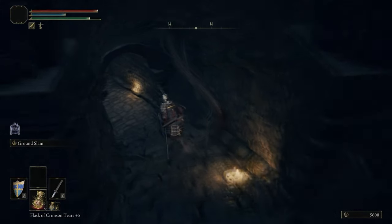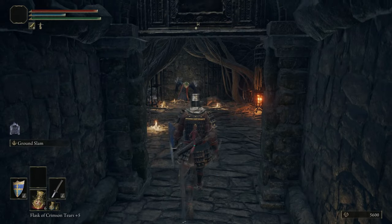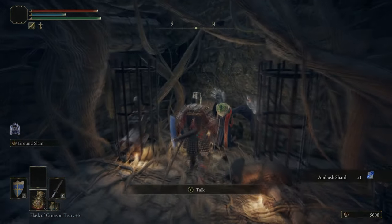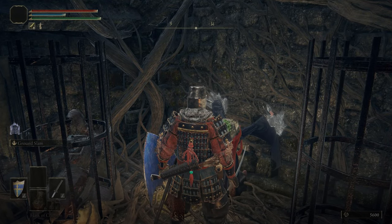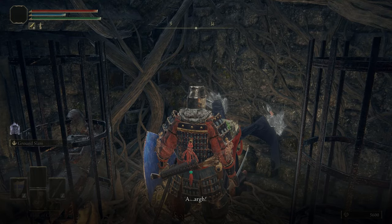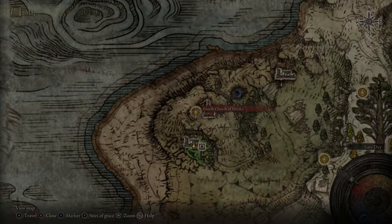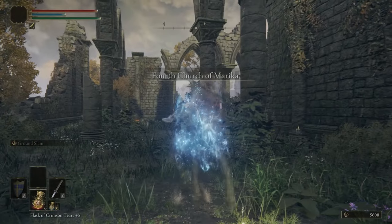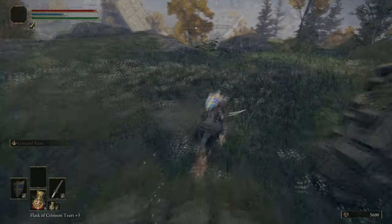Down here in what I believe is Witchbane Ruins, you're going to encounter an NPC called Selen. We found another version of her in an earlier part. This Selen you can't really do anything with currently, but if you follow along with Selen's quest you will eventually get an item that will lead you here. When you come here with that item, you get to finish her quest a lot later on — and if you do it Selen's way instead of the alternate way, you get better rewards.